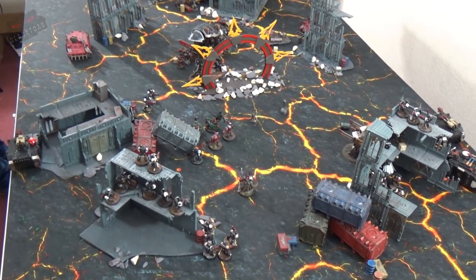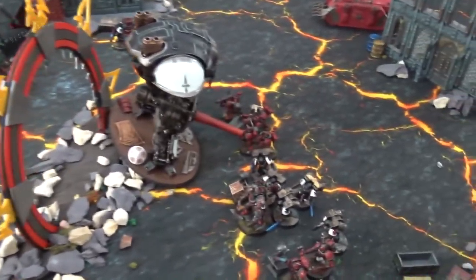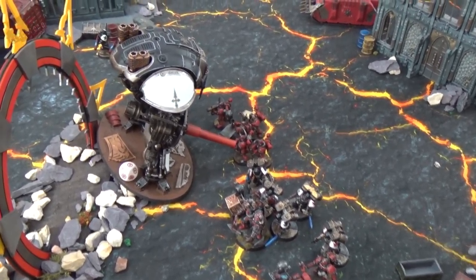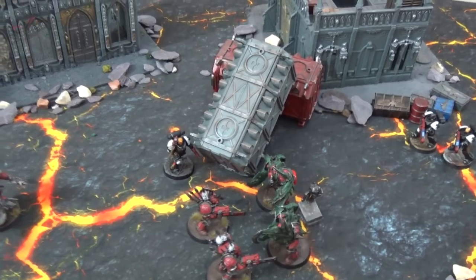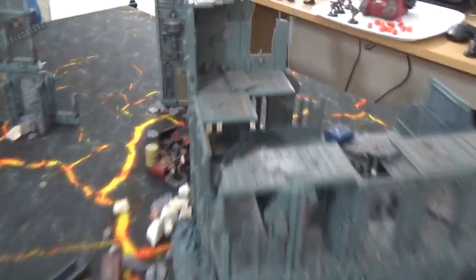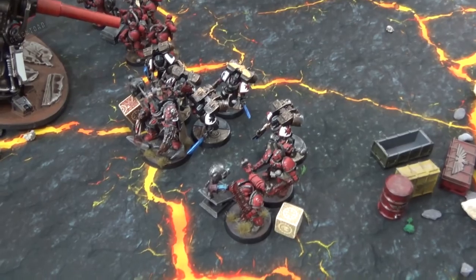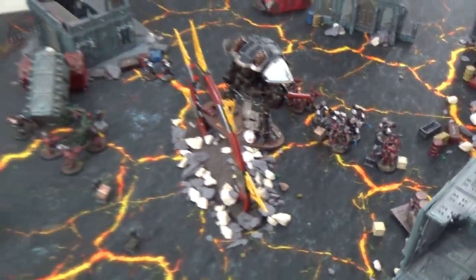Templars turn four: seeing a potential victory in their grasp, they push on the centre. The Knight backs off to fire on the remaining chaos marine squad. The Hellblasters move toward the mutilators as the Primaris survivors fall back. The Deridio opens space for the Sternguard to get a shooting solution on the sorcerer, supported by the second Sternguard squad. Bolters fire from the ruins, and the chaplain emerges from hiding to head toward the struggling vanguard squad.